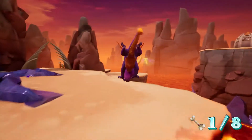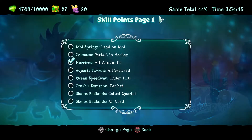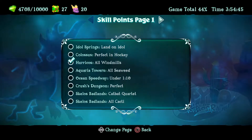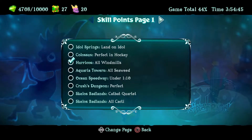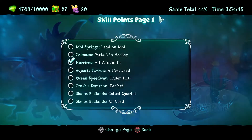I've just noticed there's another cactus. I wonder if there's a skill point? Wait a minute — I've missed quite a few skill points already. Crushed Dungeon, perfect. Ocean Speedway. Scullers Badlands.